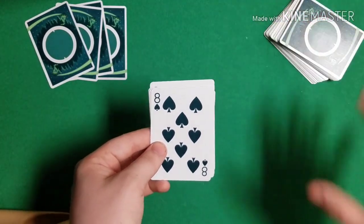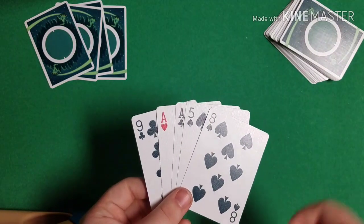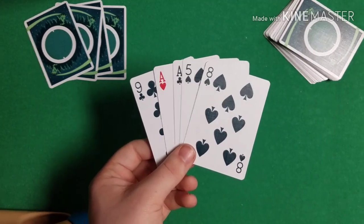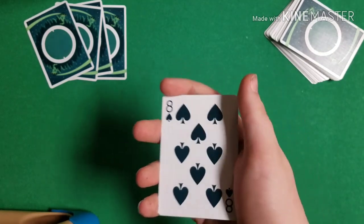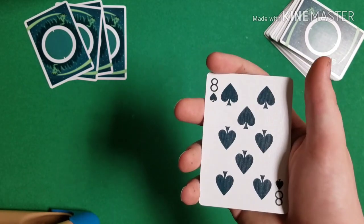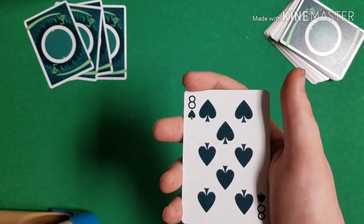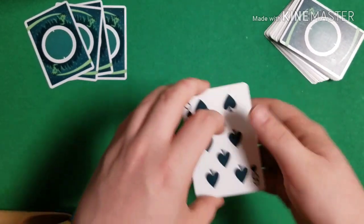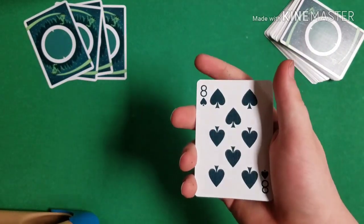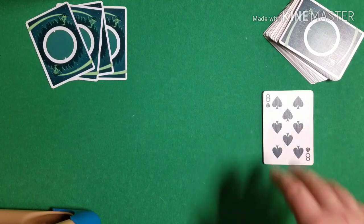Your setup is: a high-valued black spot card, another high-valued black spot card, the two aces, and one last high-valued black spot card. Your goal is to show the spectator that you pulled out four random black cards. You accomplish this by doing an Elmsley count. I'm not going to cover the Elmsley count in detail here — I'll leave a link in the description. Carry out your Elmsley count to show four black cards, and let your spectators know these represent a black hole in space. Set them down face up and let them know you'll get back to them.